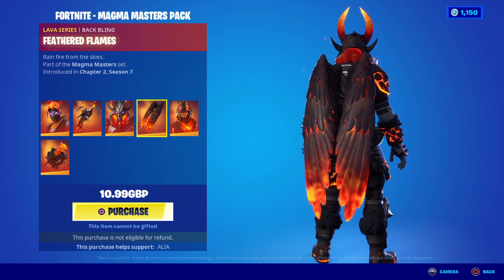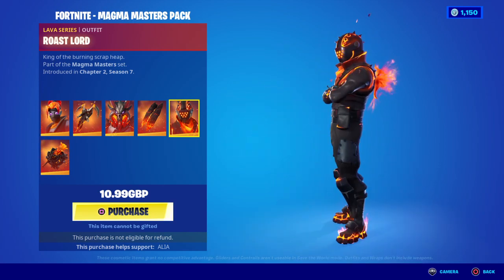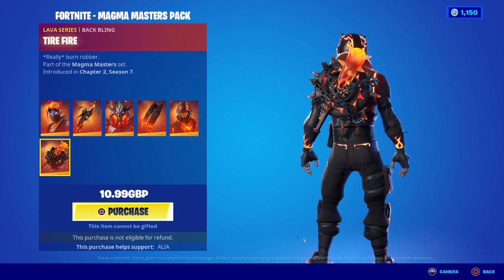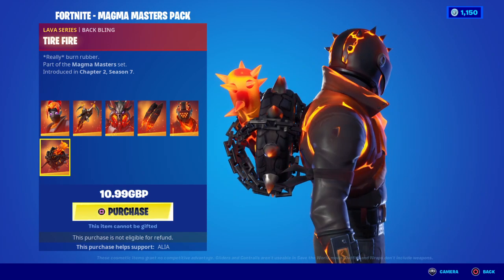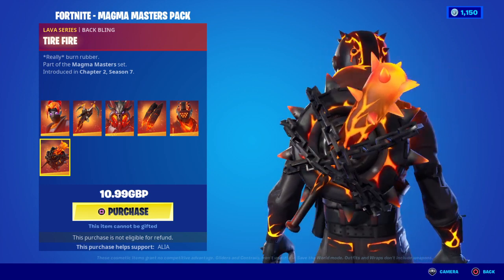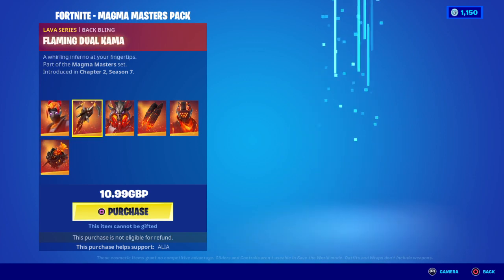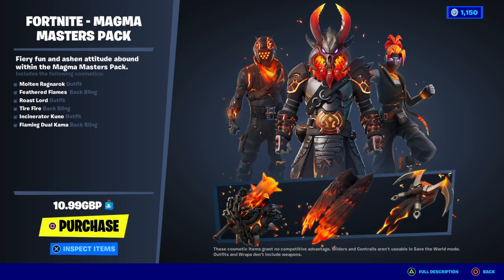Last but not least, we have one more skin — the Roast Lord, 'King of the Burning Scrap Heap.' Looking really damn cool, loving the molten effect on him. And last but not least, we have the Tire Fire Back Bling — 'Really Burn Rubber.' Absolutely amazing — it's literally a tire with spikes on it. It looks like it belongs on the Ghost Rider skin, and the Roast Lord is pretty much like a Ghost Rider skin in itself. So yeah, is it worth it? A hundred percent.